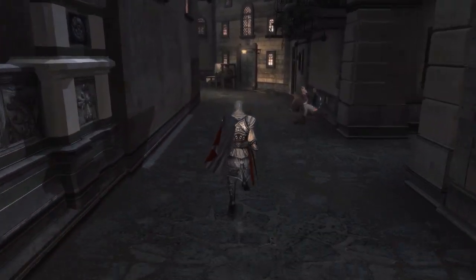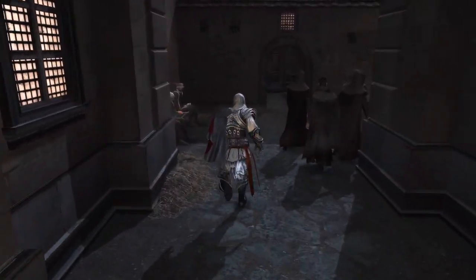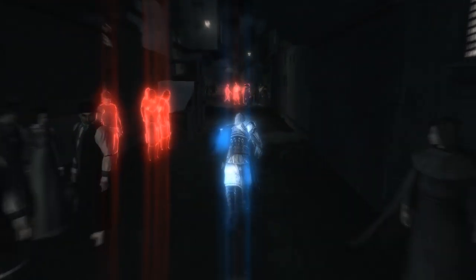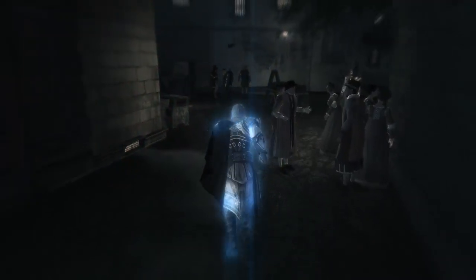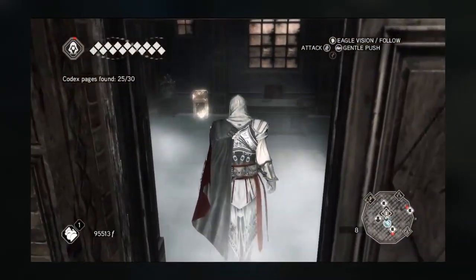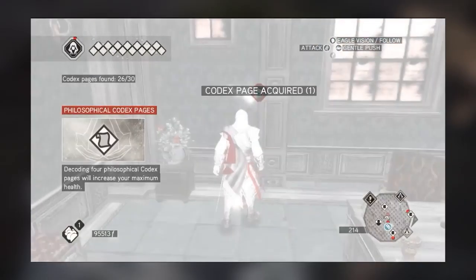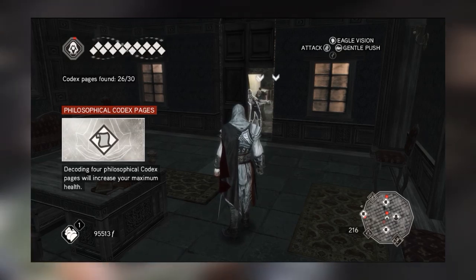If someone's guarding a checkpoint, an alleyway, or a bank with a codex page in it, just walk up to them — but not right in their face because they'll shove you — and drop smoke at your feet. The cloud will spread over a wide area and leave everyone stunned for a while. You can combine this tip with the previous one to enter and exit banks without detection. Hire courtesans or thieves, then use your head button to tell them to wait some distance away. Smoke the guards standing by the bank, push through them into the building. When you're done, lock onto the guards from inside and command your hired faction to distract them. This will let you infiltrate and exfiltrate banks very smoothly.